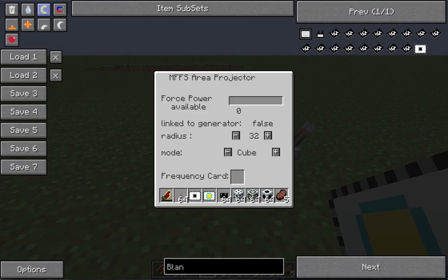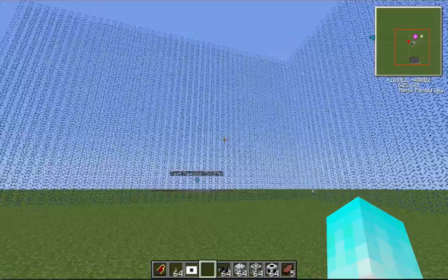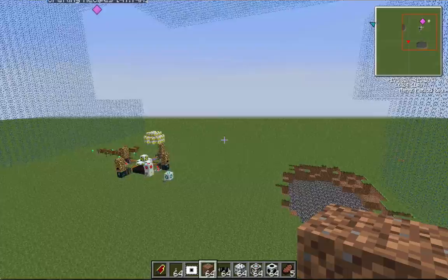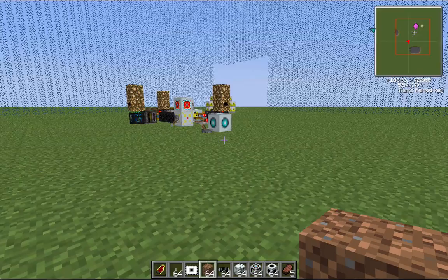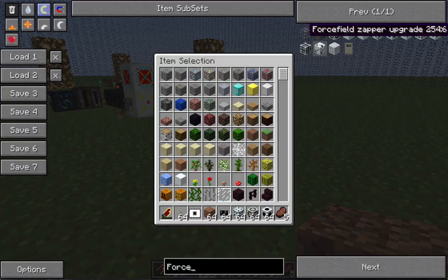What you do with the frequency card: place your projector, place your lever to power it, then right-click the card, choose your settings - I'll choose 32 because it's max power. Place the card and it powers up - you have a field. This is a really big force field. It loads fast, reaching up to about here. You can also upgrade it with other powers - there's a zapper upgrade, dome, underwater, and camouflage.